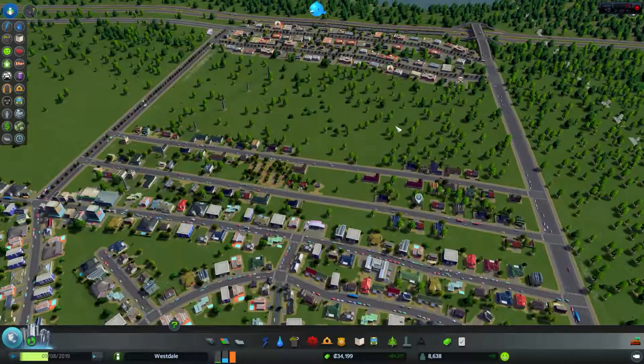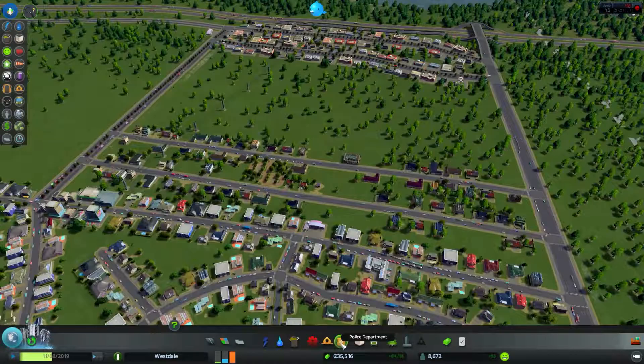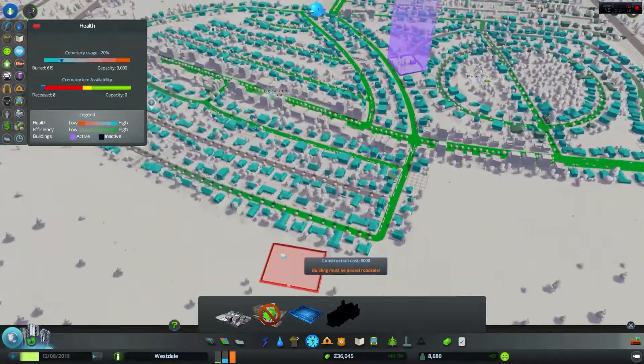Let me quickly look at the city. It's doing pretty okay. There are a few fires around there, some crime. Looks like the crime is getting out of hand a little bit — crime rate is 12%. Not too bad. There's probably a dead guy somewhere; we need some kind of morgue. I think I have only one.